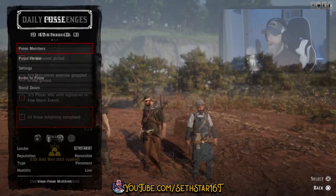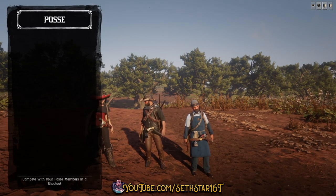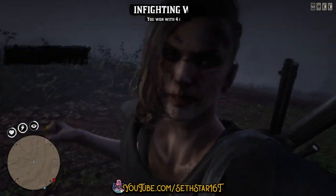Number 6: Posse Infighting Completed. Found on the Posse versus menu, jump in a persistent posse, have the leader fire it up, and do your best to do your worst.